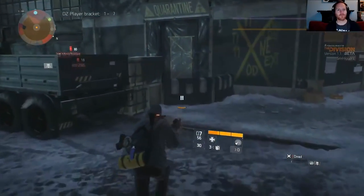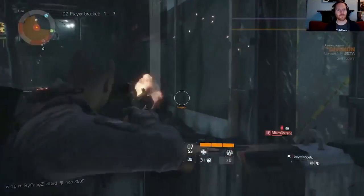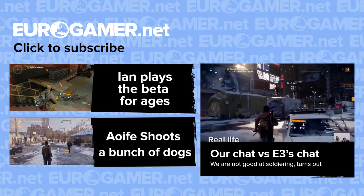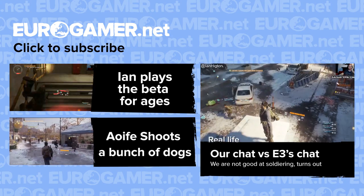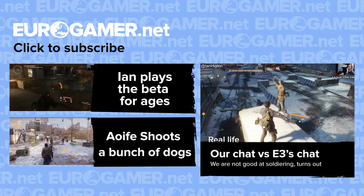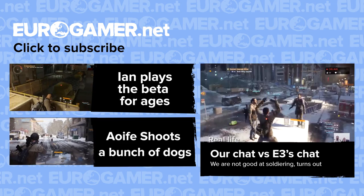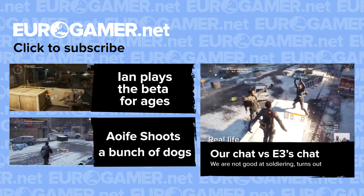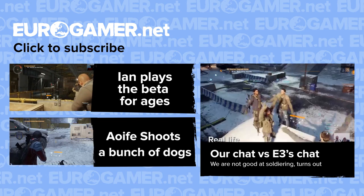But anyway, that's enough from me about hats and guns. What do you think? Let me know in the comments. You might also like to check out some other stuff we've made about The Division — Aoife shot a load of dogs, for instance, because she's a horrible person. We also had a look at how our team chat stacks up against the slick professional patter from the E3 demo last year. Or if you fancy watching Ian play the beta for an hour and a half, you can do that too. Either way, thanks for watching.